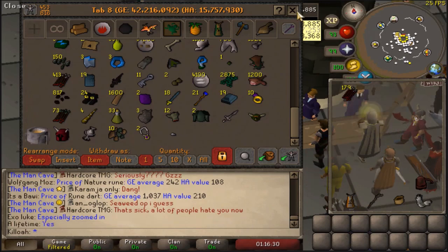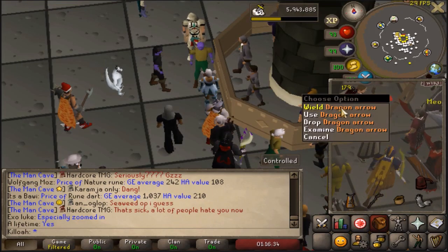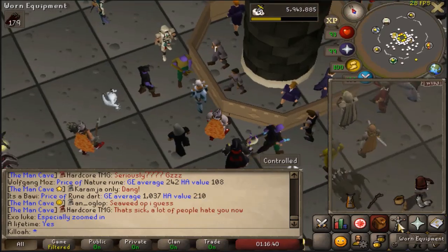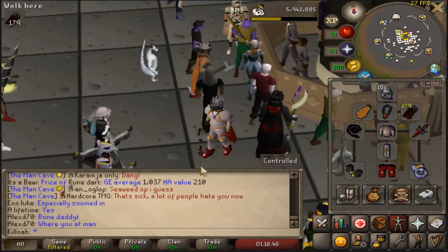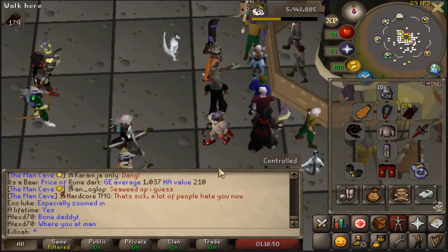Step two: right-click and press wield. Then step three: go to your worn equipment, and there they are. Now, some people have had difficulty unequipping them once they've put them on.